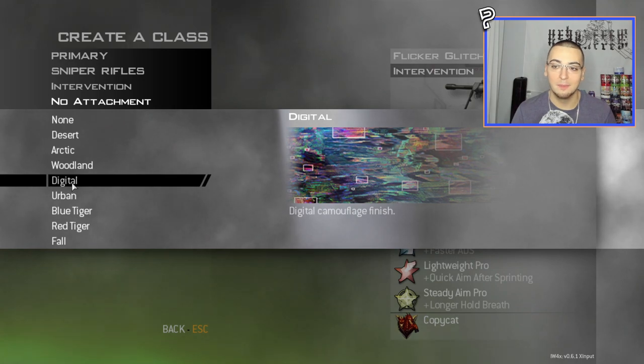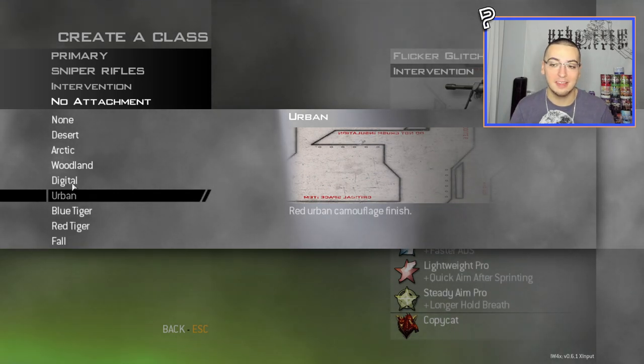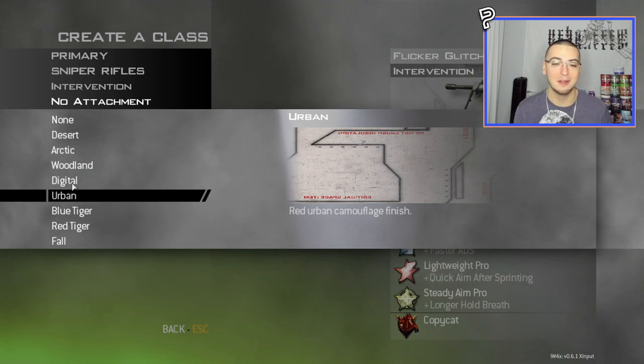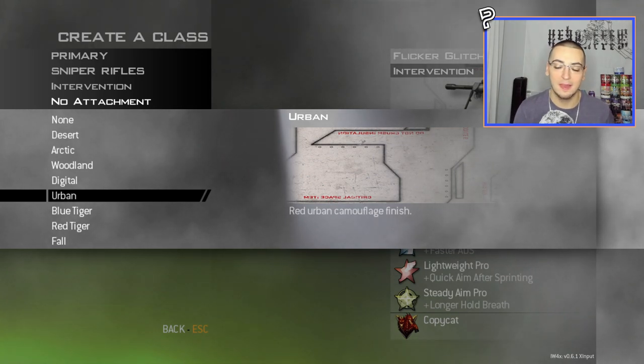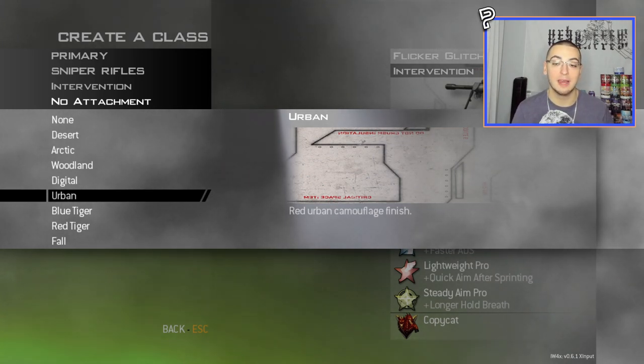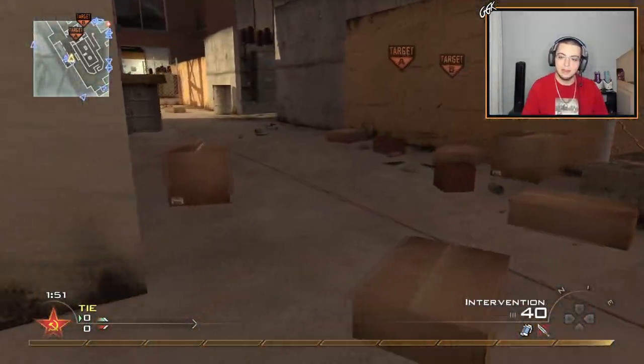Moving on from Glitch, we're going to the replacement for Urban — this one is actually called Cosmonaut and it's the first multiplayer camo in this Cold War pack. I know you guys probably thought it was a zombies-camo exclusive but no, we finally got a multiplayer camo. And I'm just gonna say — this one is actually my favorite one in the whole Cold War camo pack. It looks beautiful on the Intervention and honestly every sniper.